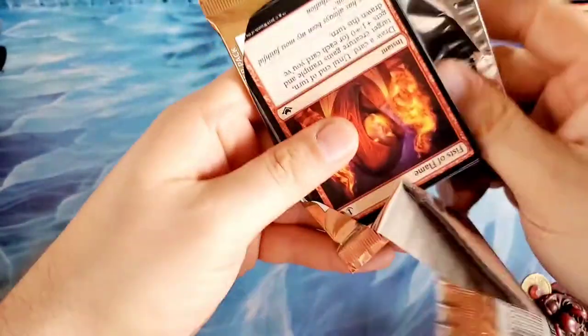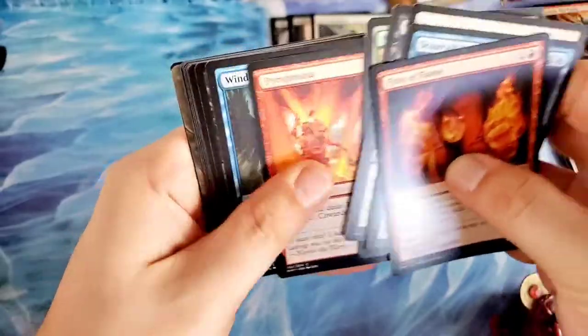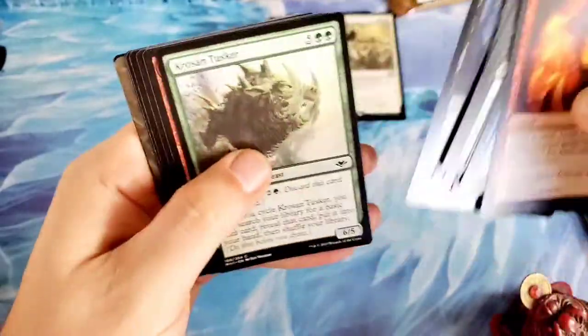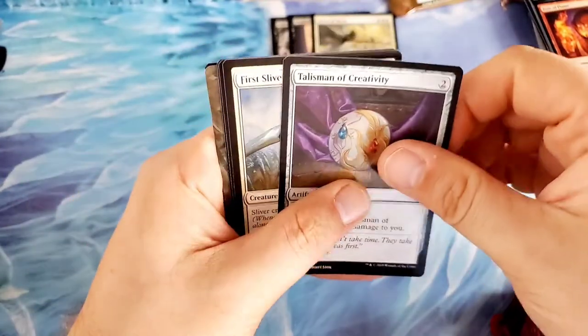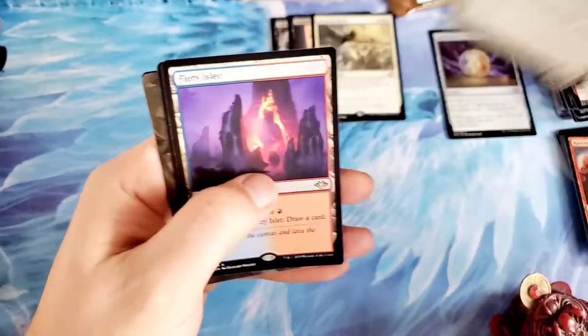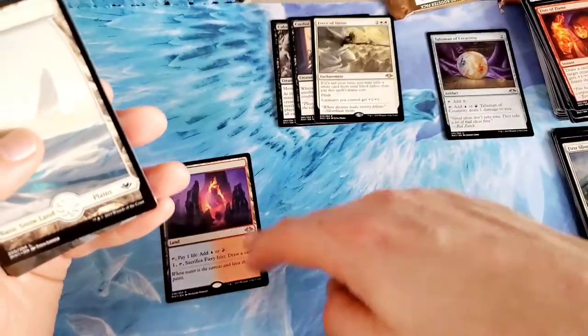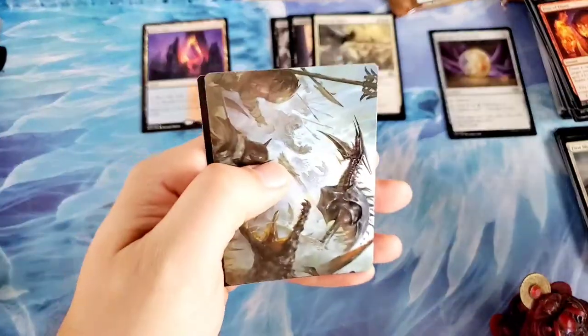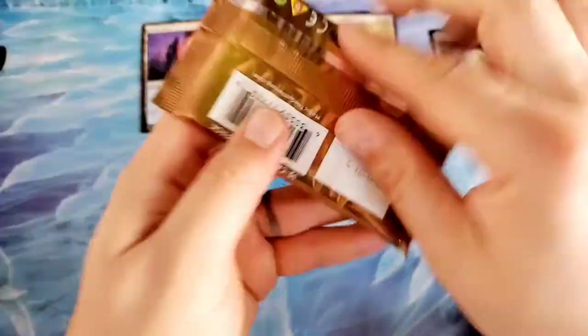Traditionally in our box openings, the left side has always been the best side, so I like to start with the right — and if the left side ends up better, then we get to end the box on a good note. Here we go — that's our first Talisman, we'll take it. The first Sliver Chosen and our first pain land, the Fiery Islet. I think we get one of those a box — one Fiery Islet per box seems to be the normal deal.